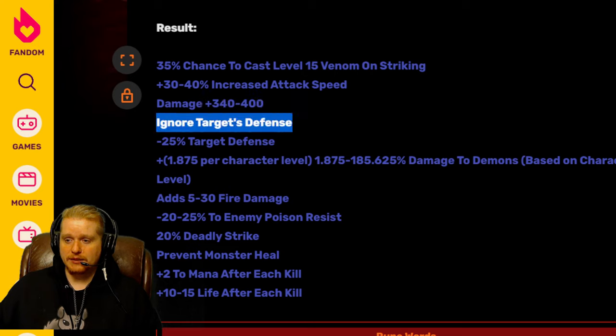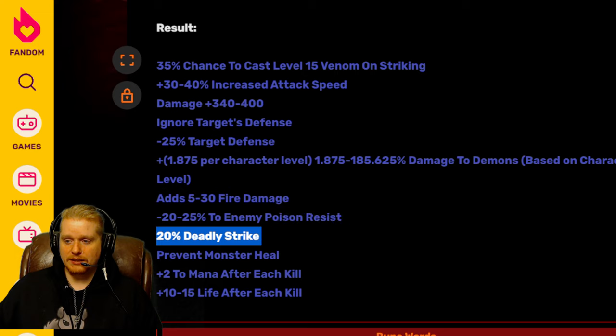Ignores target defense is always nice to have on a weapon — it means you'll have no trouble hitting anything that's not a boss. You've also got negative 25% to target's defense, which helps with monsters not affected by the ignores target defense. There's also a huge bonus damage to demons of 1.85% per level — at level 99, that's 185% damage to demons. Then 5 to 30 fire damage, which is kind of moot given all the other amazing effects, and negative 20 to 25% enemy poison resist, which increases your Venom damage.